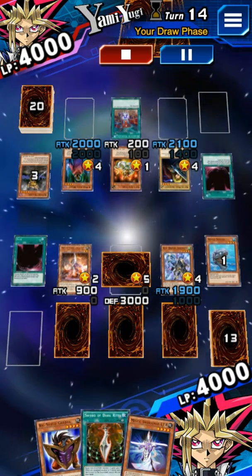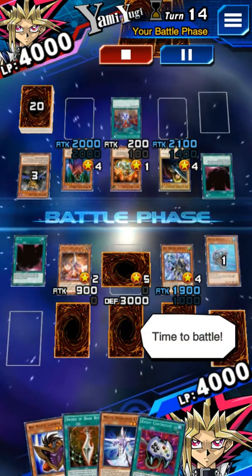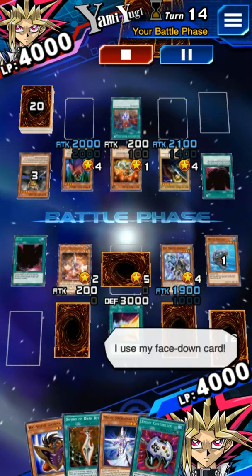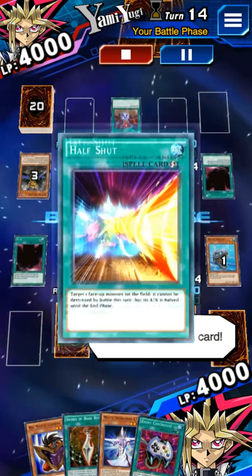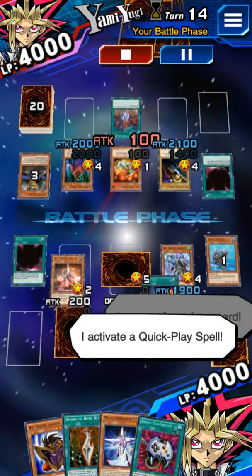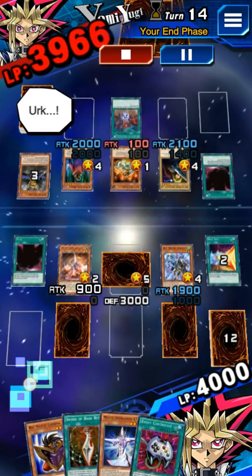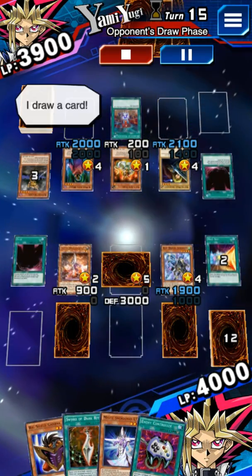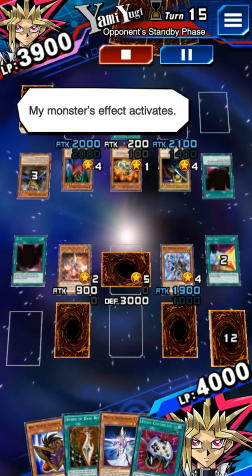It's my turn. I draw a card. Time to battle. Let's do this. My monster attacks. I use my face down card. I activate a quick play spell. My turn is done. Here I go. My turn. I draw a card. My monster's effect activates.